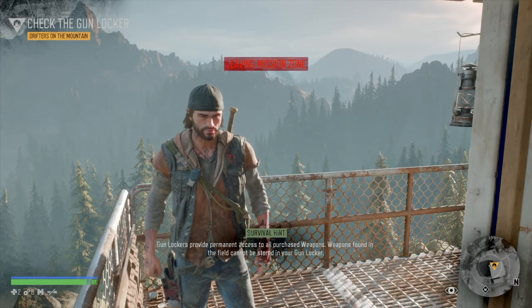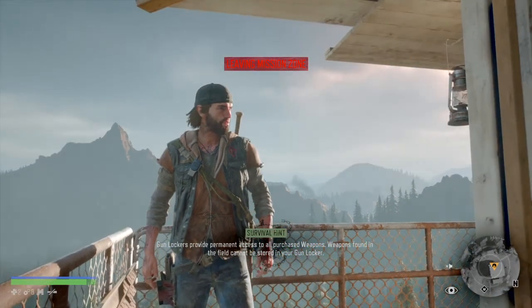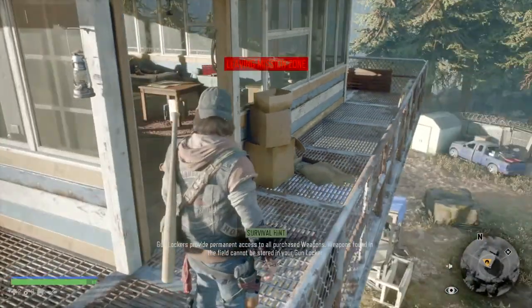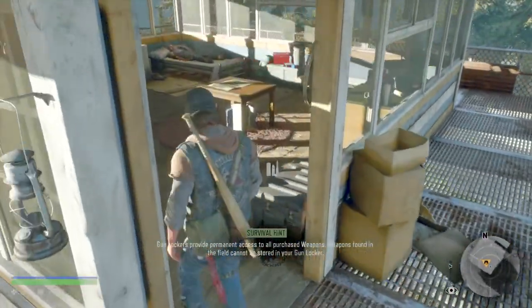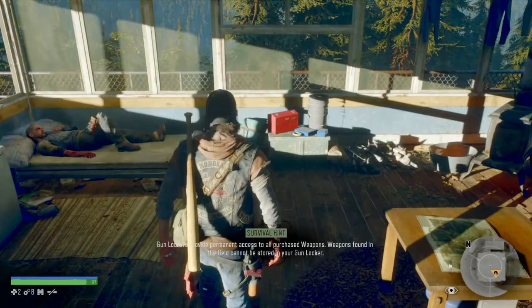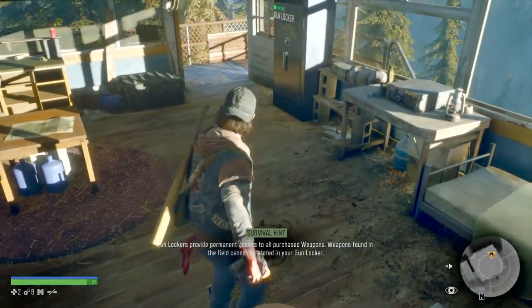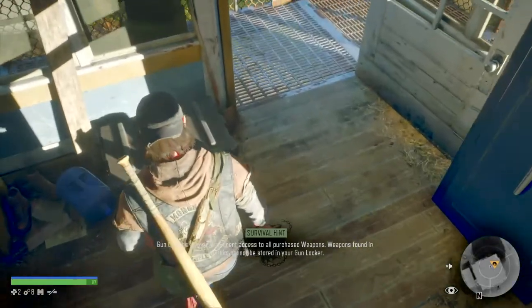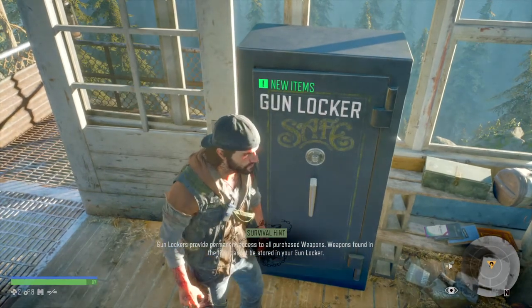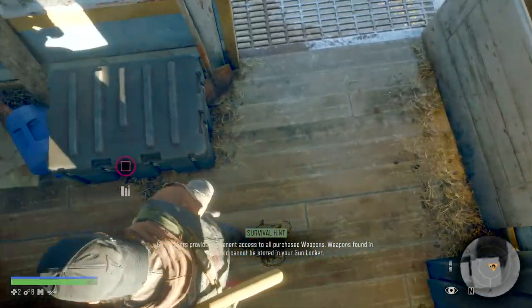Hello everyone, supersonicblue here, welcome to another Days Gone campaign mission. Today we're carrying on from where we left off. We've reached a safe house where Boozer is recovering, and we've got Deacon as our protagonist. We need to go to the gun locker to get some stuff. The lockers prevent access to weapons found in the field that cannot be stored in a gun locker, so I'm supposed to go here.